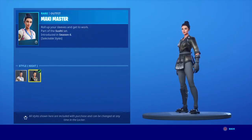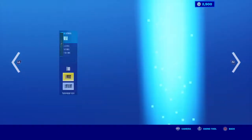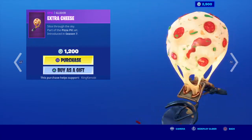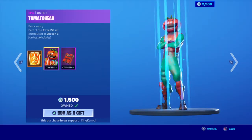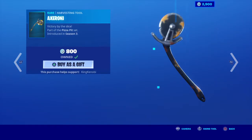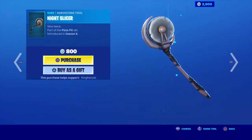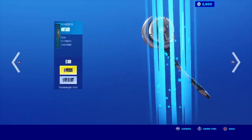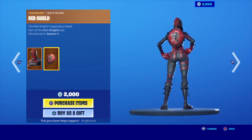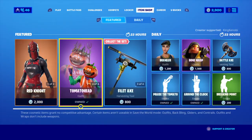Preview styles — you get a Knight style and their default style. We got Extra Cheese. We also got the Tomato Head skin, we got Special Delivery back bling which comes with challenges, Axe-a-Roni, and we got the Knight Slicer. We got the Crimson Axe and we got Red Knight with a Red Shield back bling.